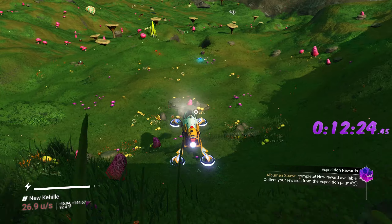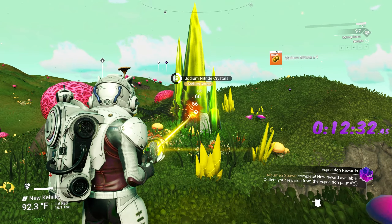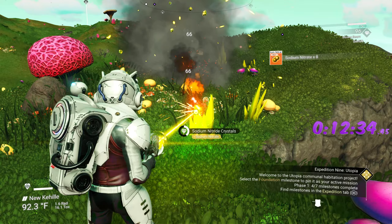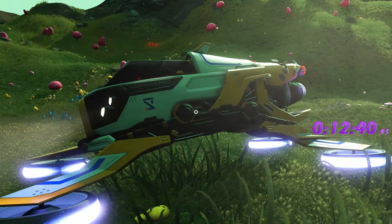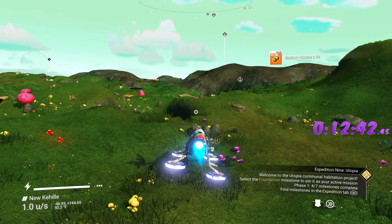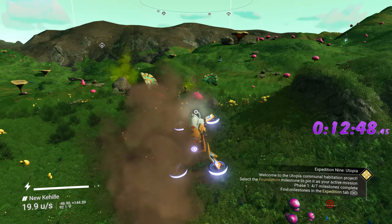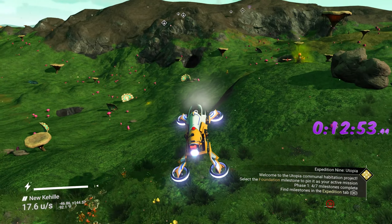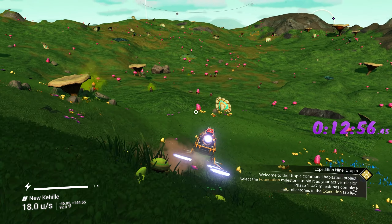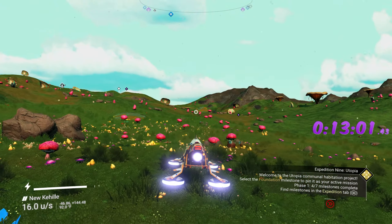As we're gliding along, I'm in third-person mode looking for any golden deposits on the edges — they could be sodium or copper. I see a yellow thing over here — let's farm this. We grab some sodium nitrate; you can also turn this into regular sodium. It's rare to see, so grab it while we're here. Still no copper around here — that's the one thing I'm missing.